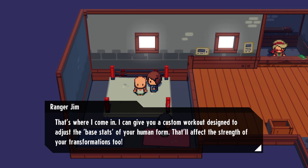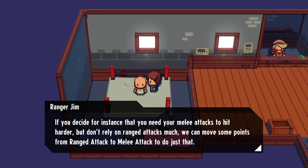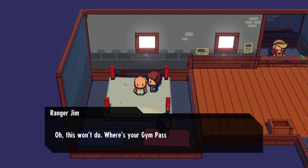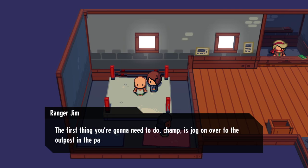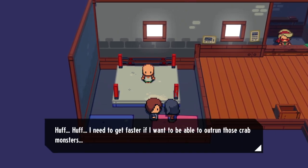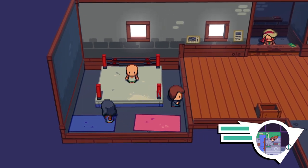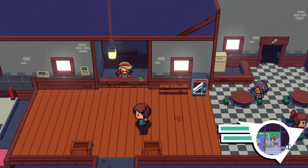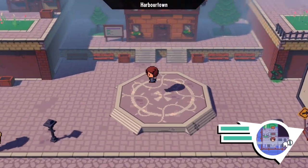It's not enough to just be good at transforming - you need to be stronger. Oh, can I train my stamina? Such a weird sentence - the base stats of your human form. I'm assuming this costs something. I need to become a ranger and get a gym pass. That's my name. Right click opens that. Keep forgetting I can jump.